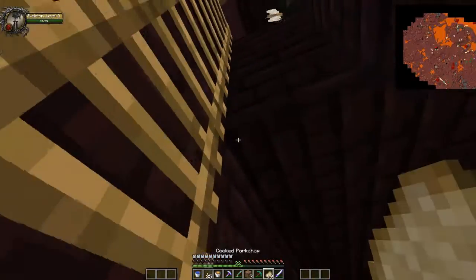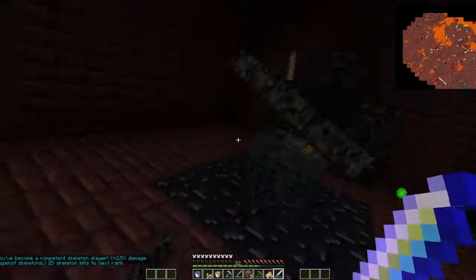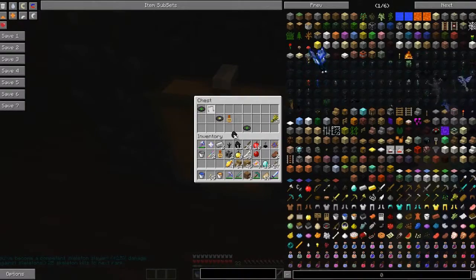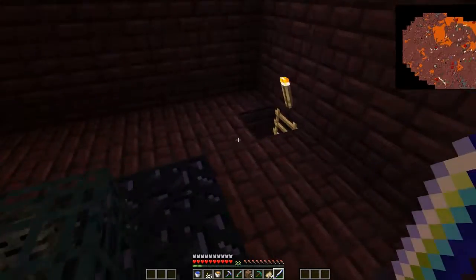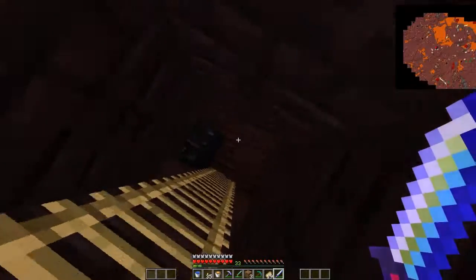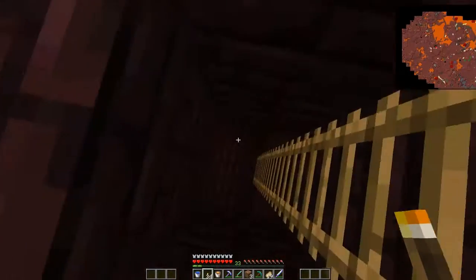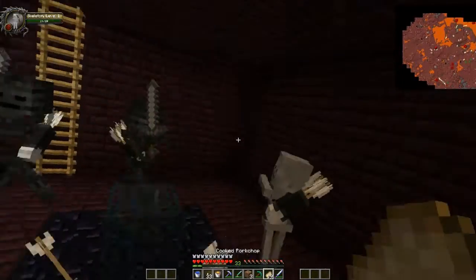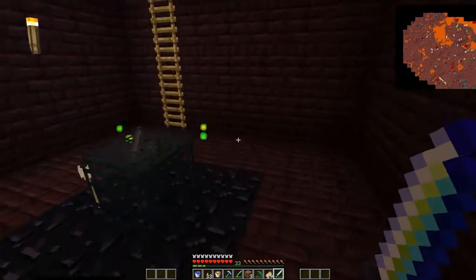Come here, skelly. I need one of those heads, give me them heads. Nothing yet. I keep going up and down through all the levels. I'm assuming they do drop heads, it just takes a little bit. Oh, there's a skeleton level four — there are different levels of skeletons. All right, I'll go to the top level now. No heads yet.